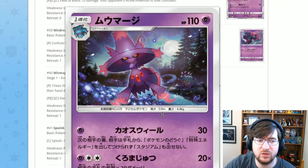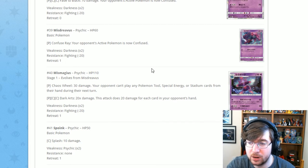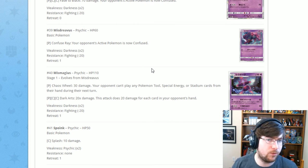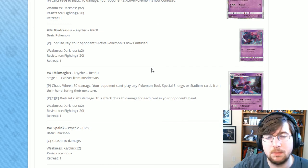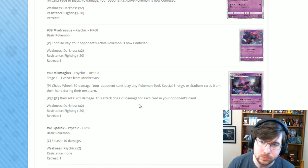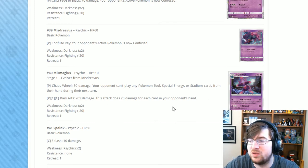Next is a very strong card — Mismagius. Mismagius has Chaos Wheel for one Psychic: 30 damage, and your opponent can't play tool cards, special energy, or stadium cards from their hand during their next turn. So no Double Colorless Energy, no Counter Energy, no Warp Energy, no Choice Band — nothing like that, and no stadiums either. If you get this out quickly, you can stall your opponent from doing anything major early on. Then Dark Arts for one Psychic two Colorless: 20 damage times the number of cards in your opponent's hand — very interesting since it scales with their hand size.